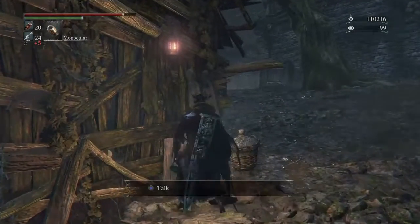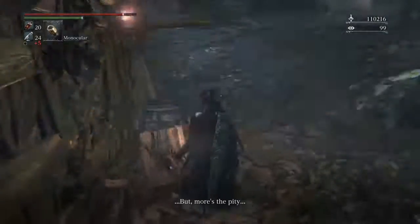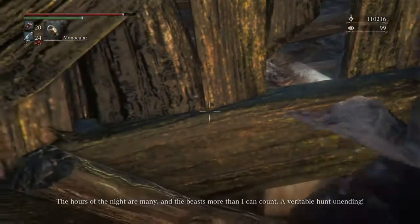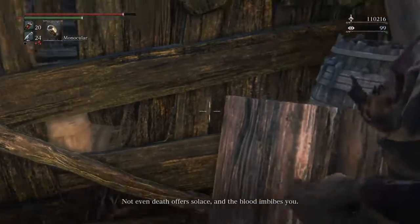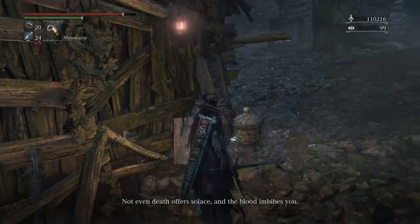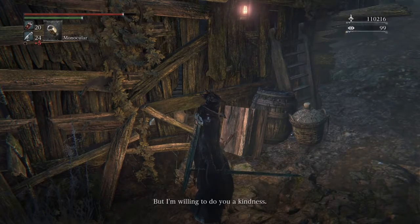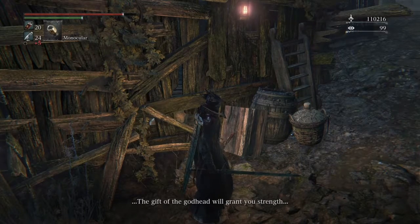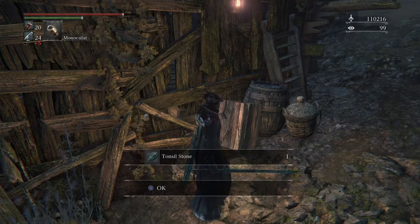This person right here will give you a key item. 'A hunter of beasts — a glory pity. You know not the value you possess. The hours of the night are many and the beasts more than I can count — a veritable hunt unending. Not even death offers solace and the blood imbibes you, a most frightful fate. Oh my, but I'm willing to do you a kindness. Step lightly round to the right of the great cathedral and seek an ancient shrouded church. The gift of the godhead will grant you strength.' So we get the tonsil stone. Of all the souls games, you remember that one character — over in Dark Souls/Demon Souls you got Patches. Guess what — he's basically him.